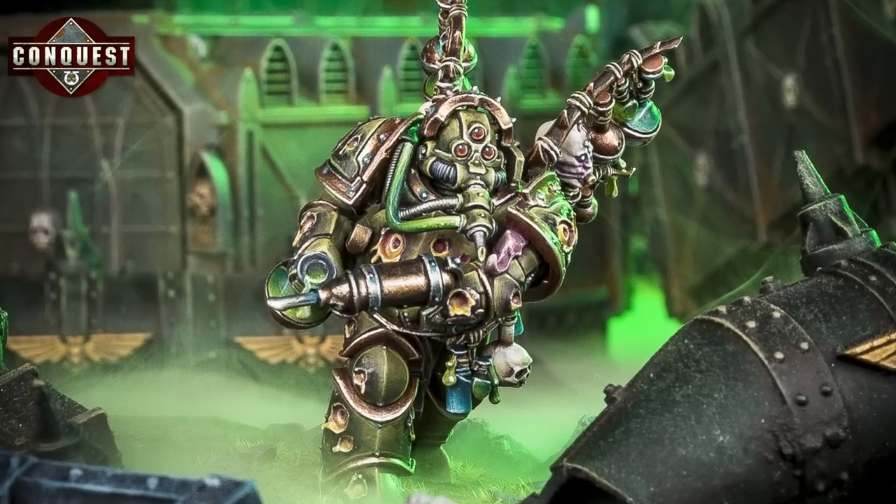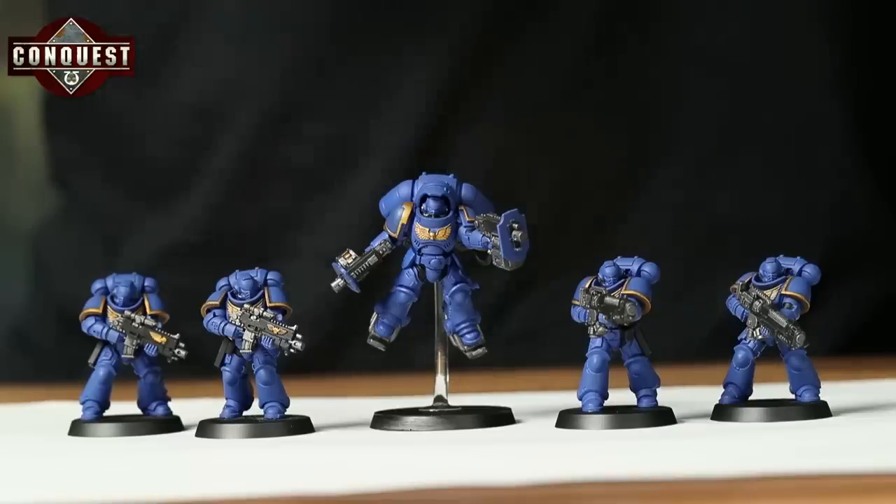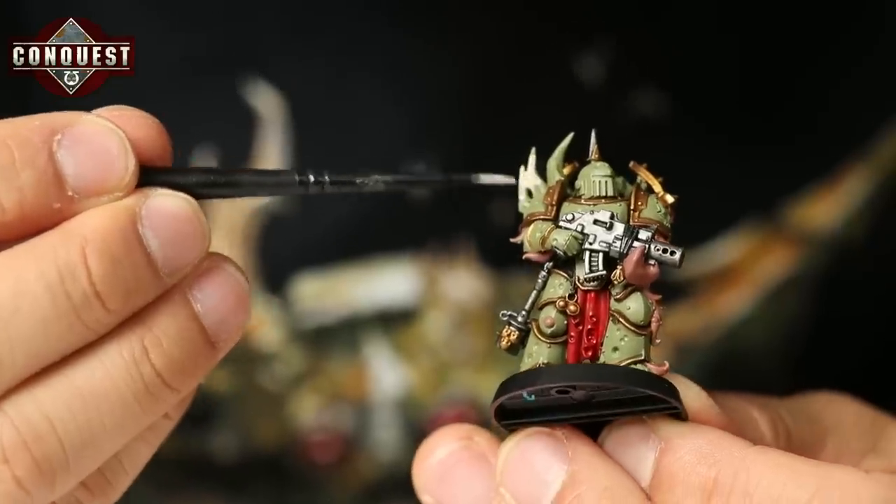This delivery comes with a new villainous character to add to the Death Guard, the Biologist Putrefire, along with a host of new Ultramarines including brand new units. There's also a second Munitorum armoured container along with extra crates and barrels, new paints, and more scenery for your battlefields. Now it's time to grab your tools, paints and new sprues and we'll jump into issue 15.